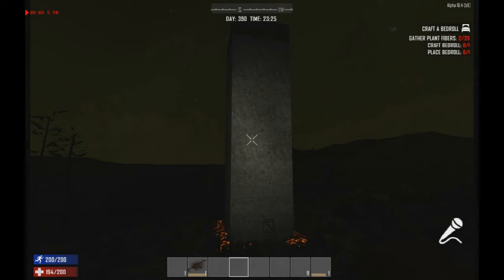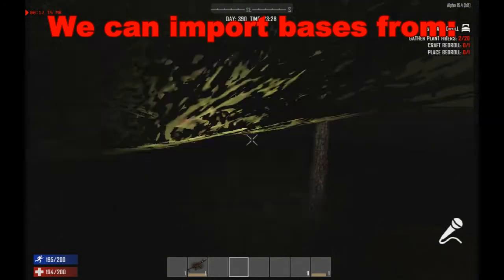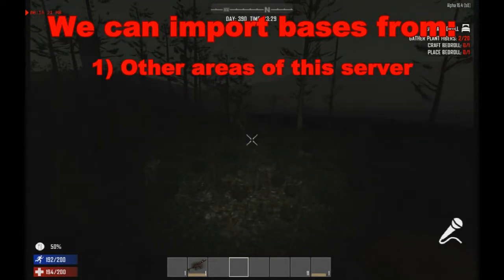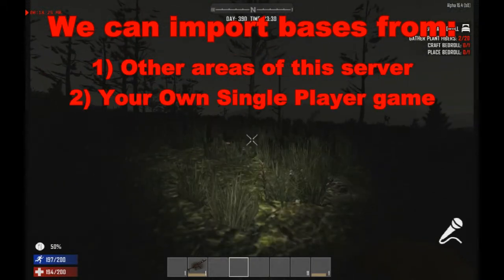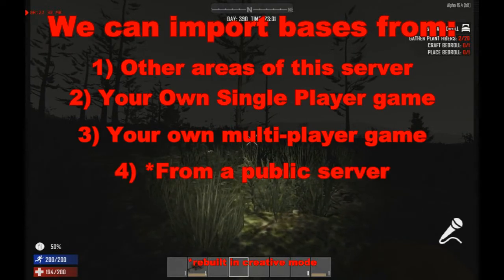One of the most unique features of the Afternight server is the ability to save your base. Not only do you get to save it, you get to have it imported. So let's say you created that over there and you didn't like it where it was, or you created your base in your own single-player game, or multiplayer game that you host, or even on another server that's not even an Afternight server.